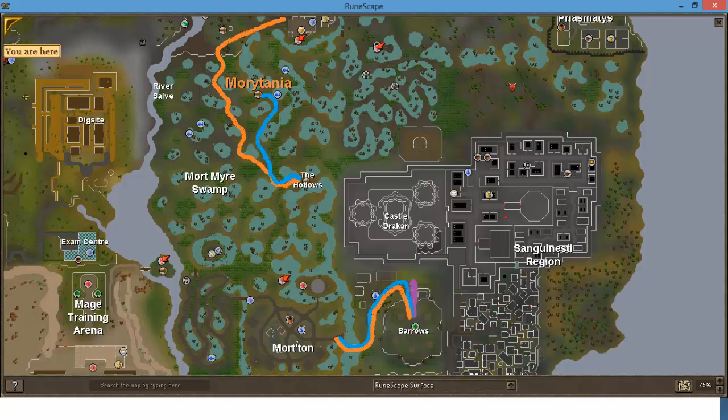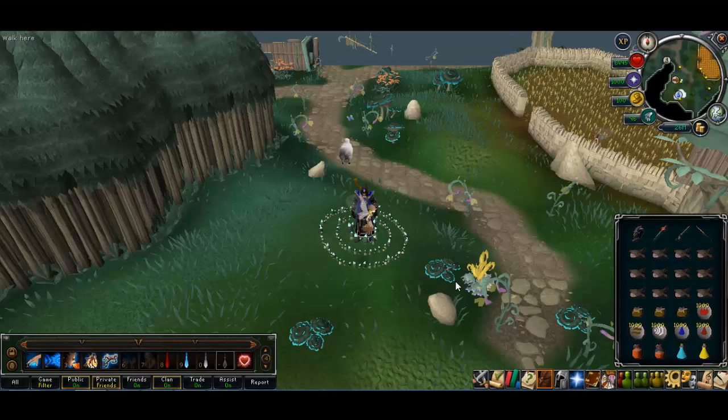You need Fairytale Part 2 started to use the fairy rings. I still have to use my dramen staff because I haven't finished it yet — I don't like quests. You take the fairy ring from Zanaris to Mort Myre Swamp; the code is BKR, and that takes you near the boat. Run south through Morton to the boat and then to barrows. The third and quickest option is teleporting using Drakan's ring, which takes you basically right there — super quick for banking.